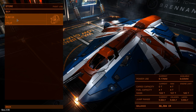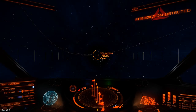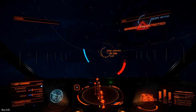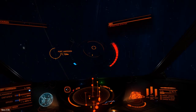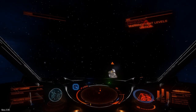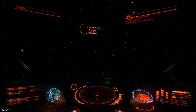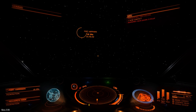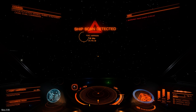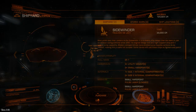They've also introduced a new equipment module, the frameshift drive interdictor, which is a piece of equipment you can fit to your ship. What it basically does is you target a ship that's flying past in Super Cruise, you hit them with the frameshift drive interdictor — it has to be operated from behind your target, so it's not completely overpowered — and it basically disrupts their engine, forces them to drop out of Super Cruise and into real space, where you can have your wicked way with them.